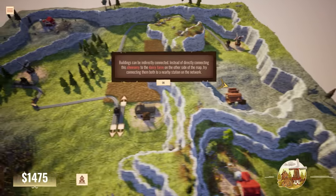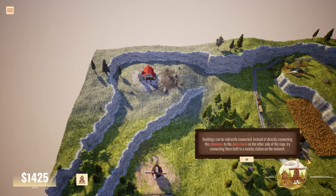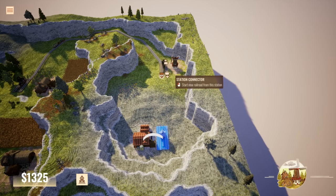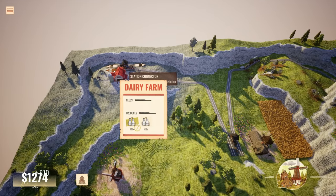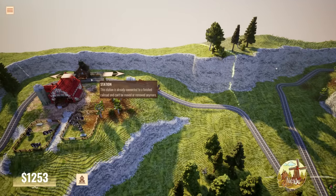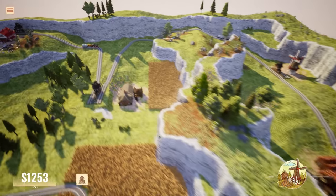Buildings can be indirectly connected - instead of connecting to the reach of the dairy farm on the far side of the map, try connecting them both to a nearby station on the network. So let's get you there, get you here, and then we need another one right here. Connect you to there, give me a freight train. Connect this to there and connect that to there. Level complete! Press the button in the right corner to begin. This is going to take the milk from here to here, drop it off, and then go from here.